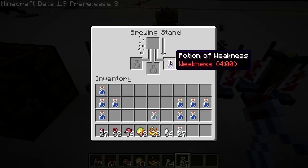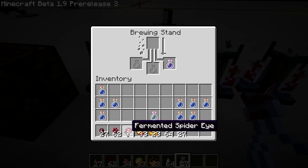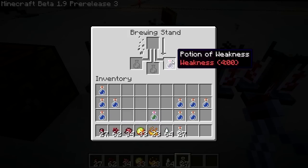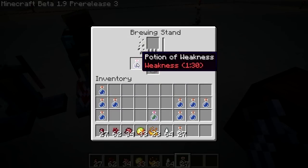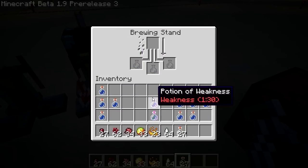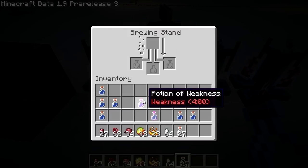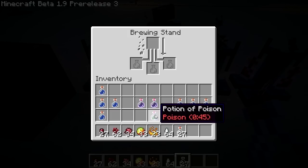Potion of weakness — four minutes. That was with the mundane potion, which is the fermented spider eye. And we've got a potion of weakness here — this was the redstone one. No, this was the glowstone one. The redstone makes it four minutes, the glowstone one makes it a minute thirty.